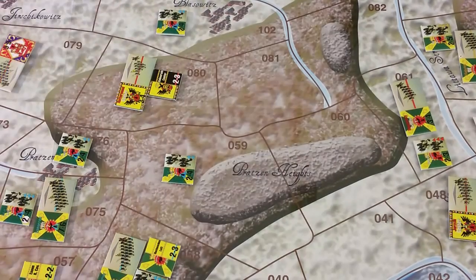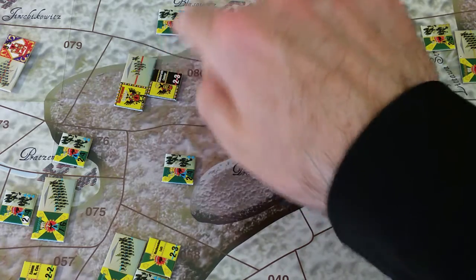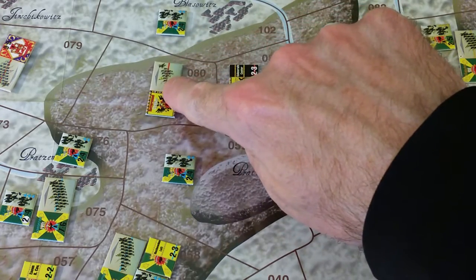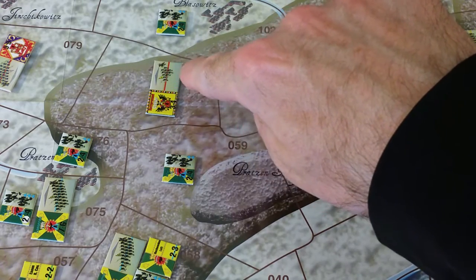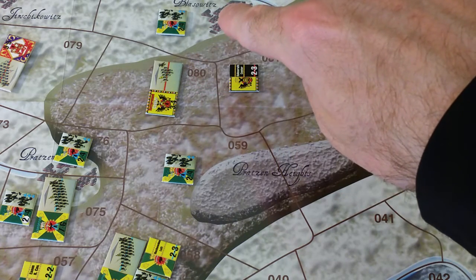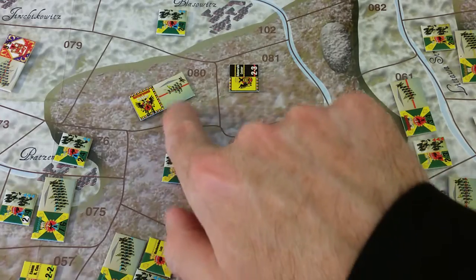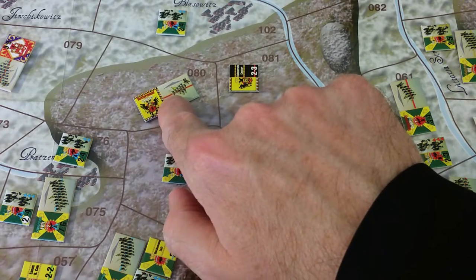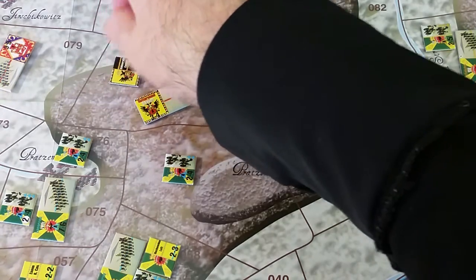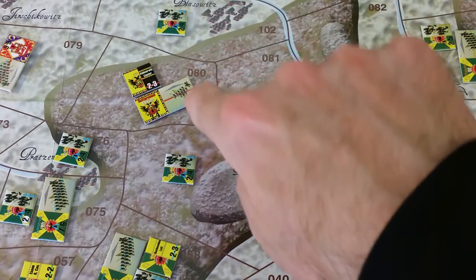I'm not changing its facing — moving one, no change in facing, then two, no change in facing. Now I'm going to orient the piece. The leader counter placement doesn't matter; what matters is exactly where all the long counters are. The center line running through the infantry division defines front, flanks, and rear. Areas wholly forward of the line are front areas.